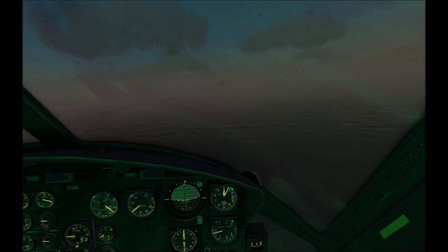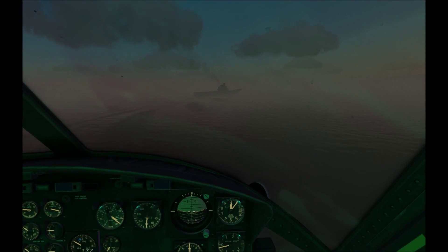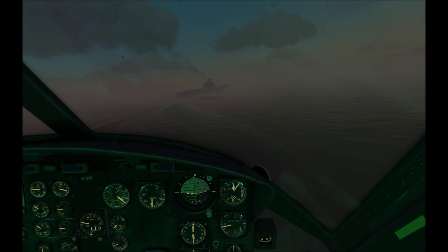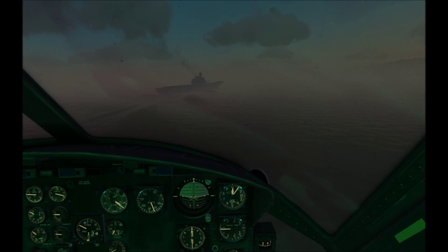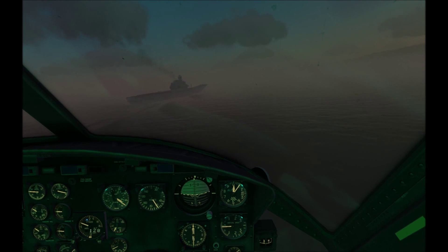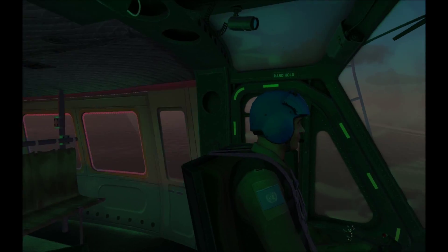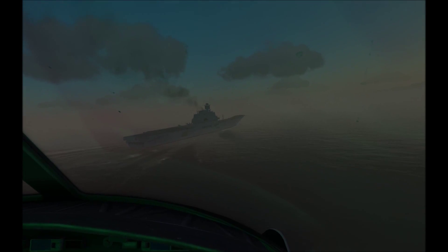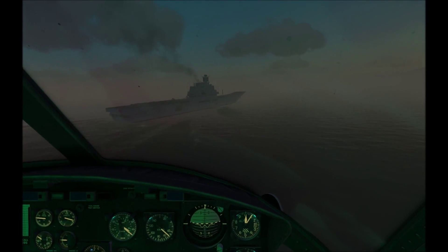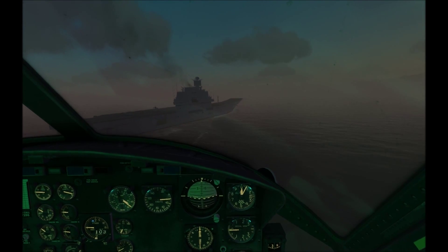We'll start slowing down and prepare to land. With SU-33s in the traffic pattern potentially coming in to land, I can't line up with the deck — that may cause a pretty hairy collision. What I want to do is come to the side and then line up to do a hover landing on one of the landing pads on the side. She is moving — full speed is about 13 knots. As you can see, there's just another SU-33 coming in for landing, so yeah, it is a full traffic pattern. We can't just fly over the deck and land on the main part otherwise we might get squished.